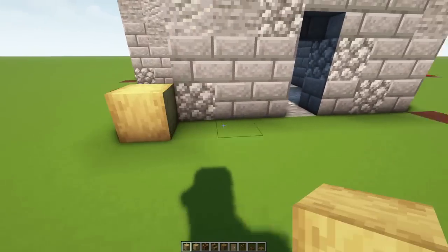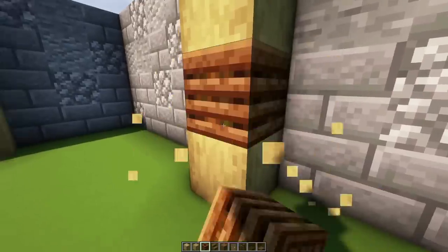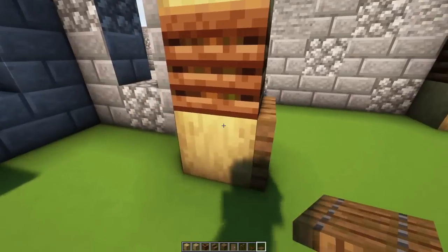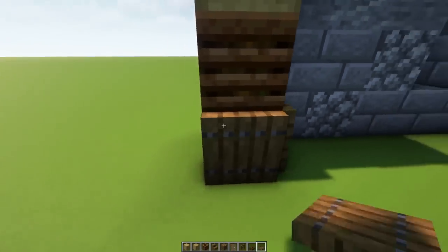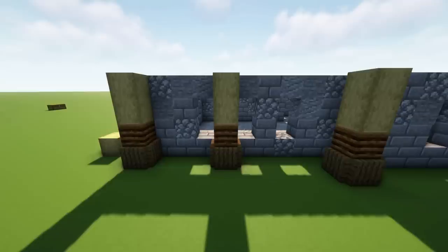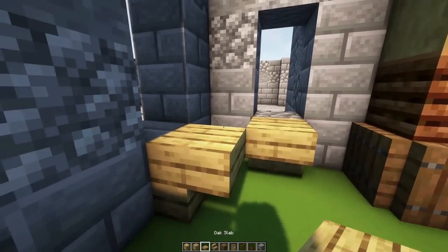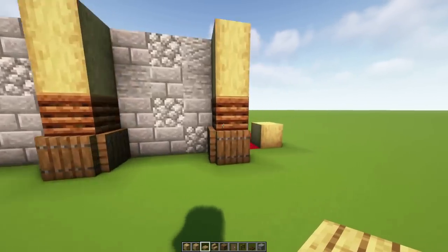We're going to build up on all of the marked corners: a four-high tower of stripped oak wood, replacing every second one with a composter. Then I'm going to surround the bottom blocks of these pillars with spruce trapdoors — I like spruce because it's completely solid and you can't see through it. On this side elevation I haven't put trapdoors on the insides of those pillars, and I've closed in two windows around those pillar sides. Then using oak steps I'm going to put in some windowsills underneath each window, placing a slab to cover any ugly gaps.